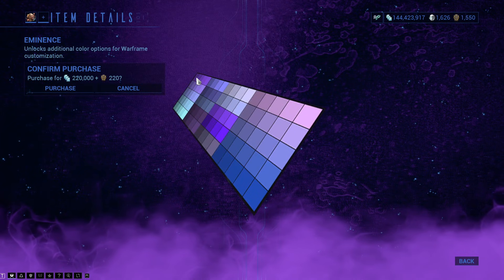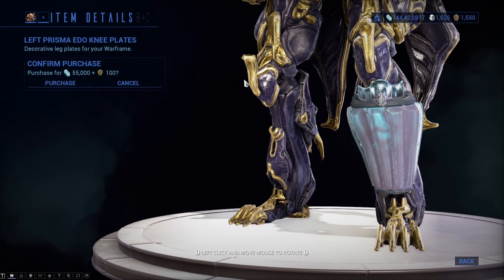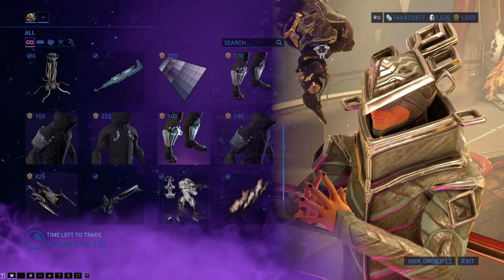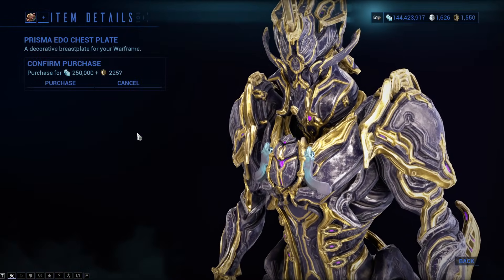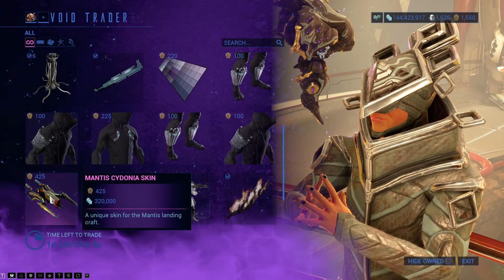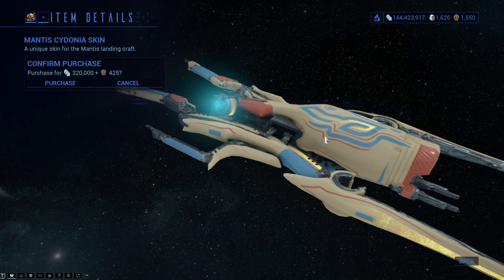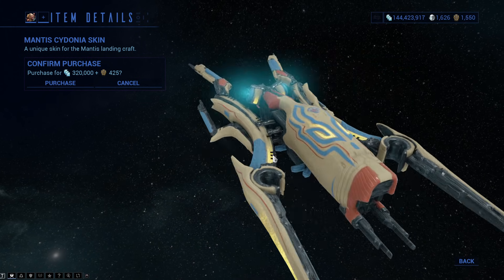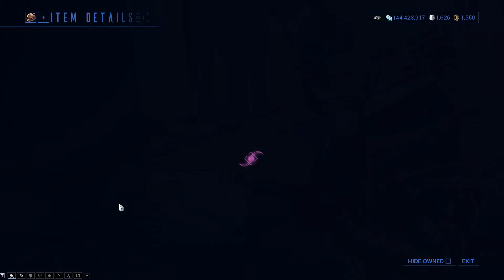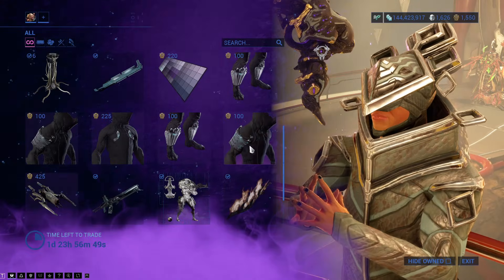The Eminence Colour Palette. Left Prisma Edo Knee Plate, then there is the Left Prisma Edo Shoulder Plate, then the Prisma Edo Chest Plate, then the right shoulder plate and leg plate. Mantis Cydonia skin — it's technically a skin for the Mantis. I do like these, but the Prisma ones just look nicer. We'd still have to go for the Optical, but the Prisma Gorgon is also here.